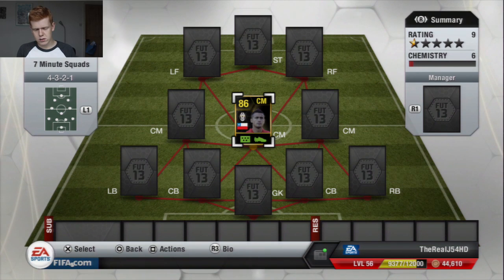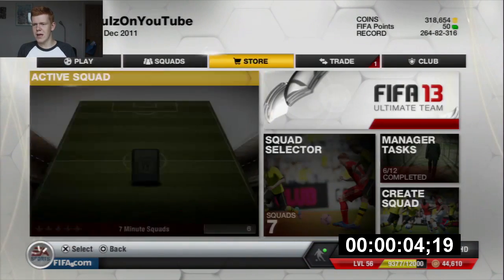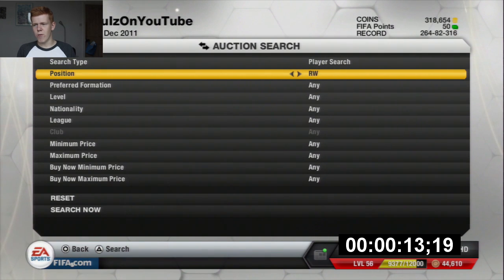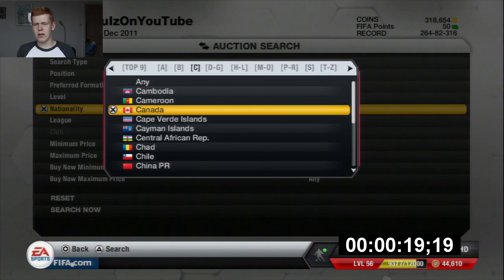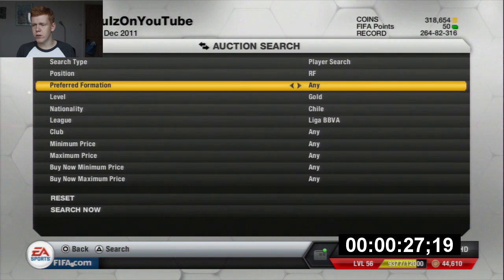I'm going to get the timer up quickly. The timer is going to start in 3, 2, 1. Right forward, we could go ahead and buy Sanchez because he is Chilean and he is from the Liga BBVA as well. So we can link off into that league as well, which would be pretty good. Liga BBVA, 4-3-2-1.